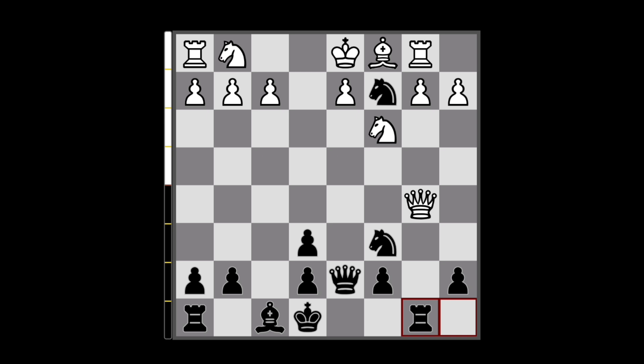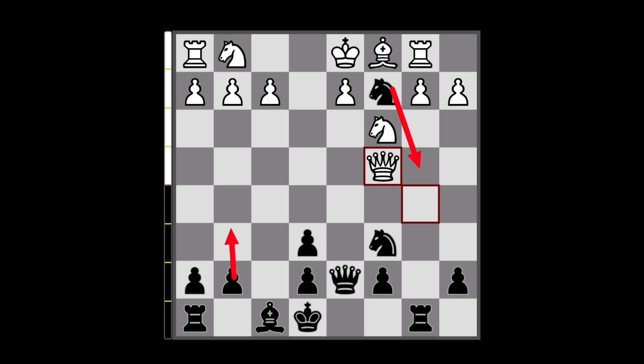Basically, wherever the Queen goes, our next plan will be to bring the knight back as it is hanging, then push g6 to fianchetto this bishop and have nice pressure, maybe short castle to give our rook a semi-open file. With these continuations Black will have nice attacking chances and the position will be better for Black.